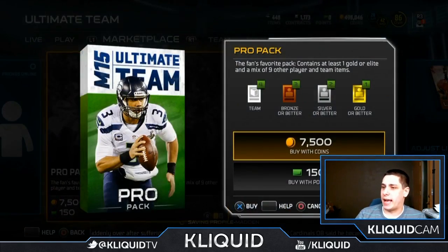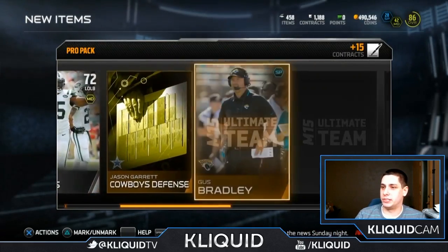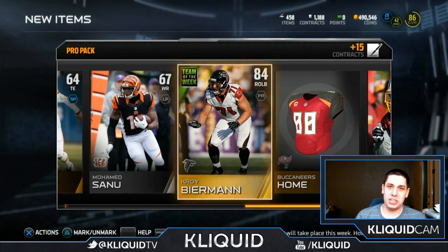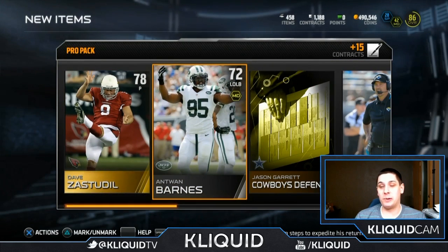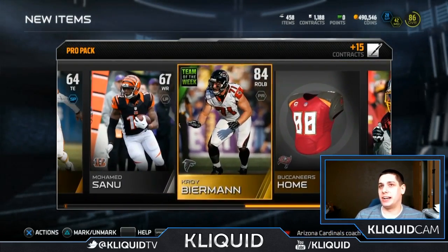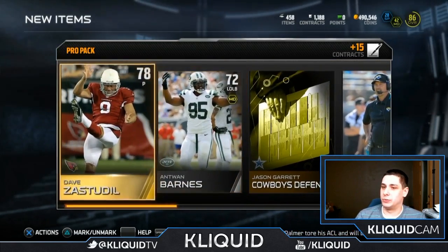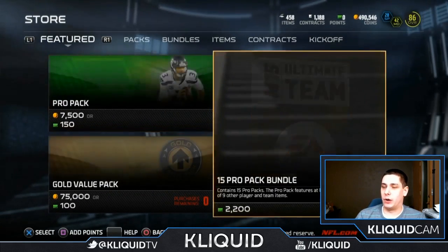We've got three, maybe four more packs. That Dez Bryant though — and I get a punter, but the punters don't count as your gold item. We get another Team of the Week! That's two out of three packs. Oh my gosh, I am pulling crazy stuff right now. Those are probably two of the cheaper Team of the Weeks, but that's not too bad — at least getting them to pay for my packs. I'm super excited. Got two defensive players, so maybe I'll see what I can do to find the other items like the Ogletree to finish and maybe get that Patrick Peterson.